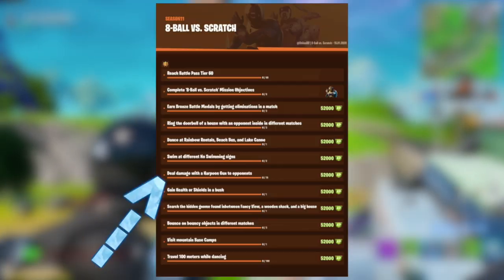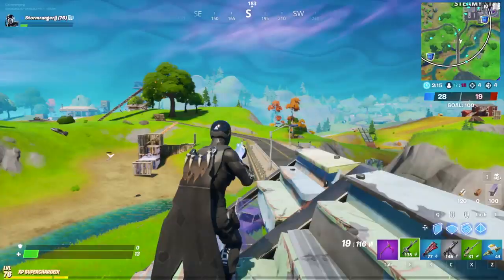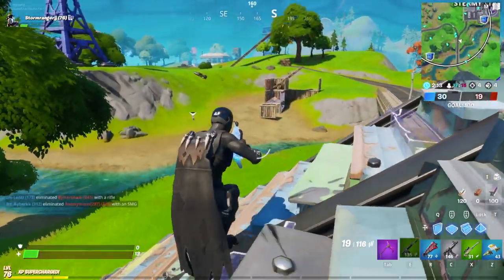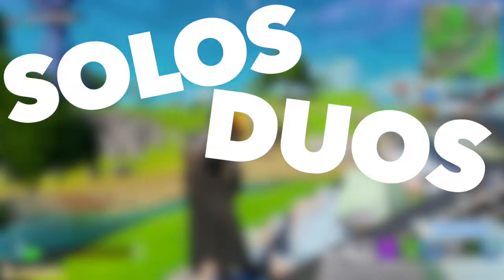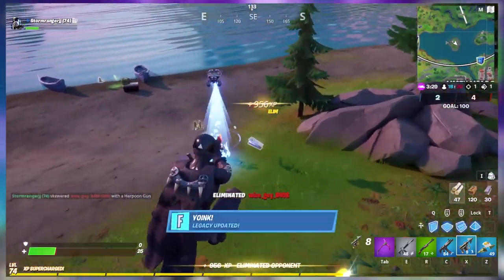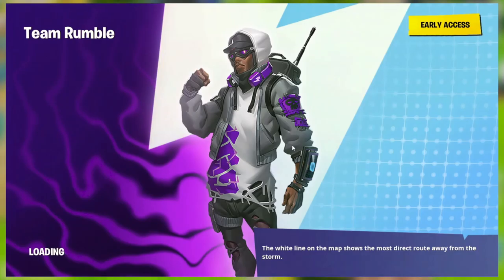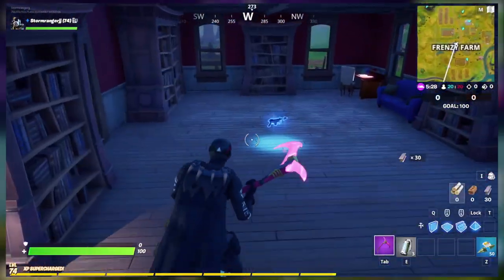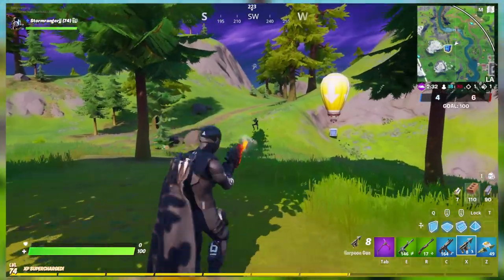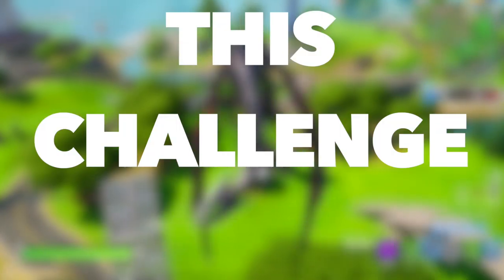The fifth challenge is to deal 75 damage with a harpoon gun to opponents. This is kind of hard to do in solos, duos, or squads since you only have one life and hitting an opponent with a harpoon gun several times is not exactly the easiest thing to do. To complete this challenge, you're just going to want to jump into a game of team rumble, spend a few minutes looting until you find a harpoon gun, and then use the rest of the match to hit opponents with that weapon.